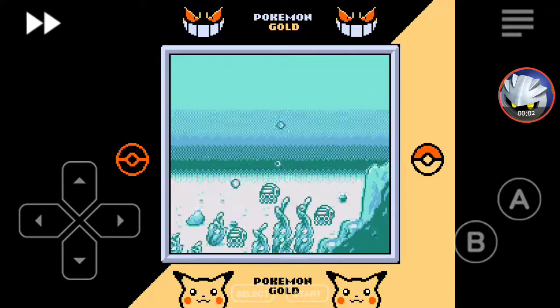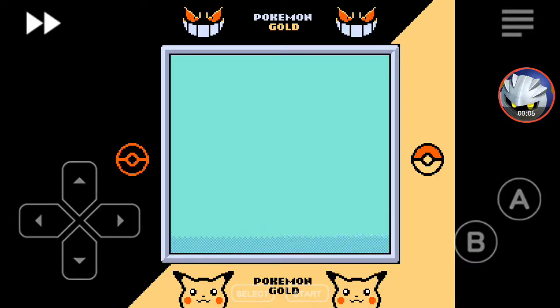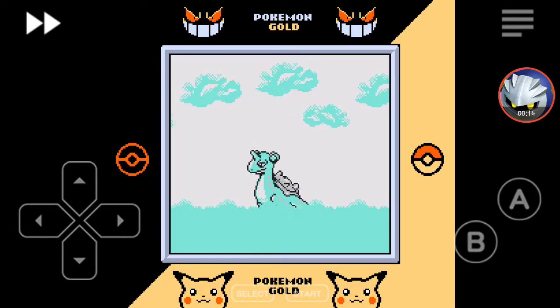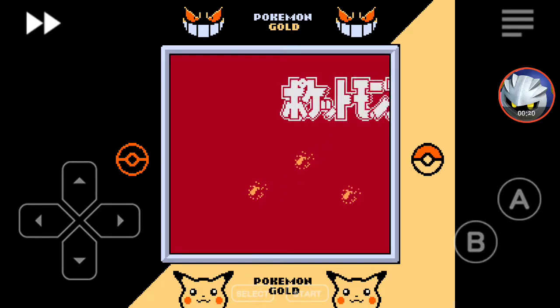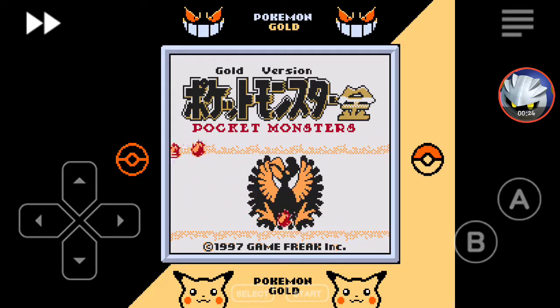Hey guys, Tyler here from the gaming group, and welcome to the first emulated video we've had in a while. Let's bring it back to the good old days of Pokemon Gold — except this isn't an ordinary ROM. This ROM is supposedly the Space World 1997 ROM, so as you can see, that's already a different hello sprite.